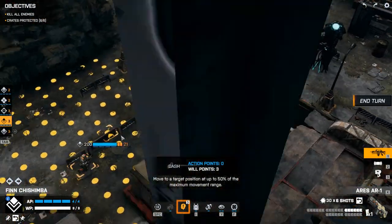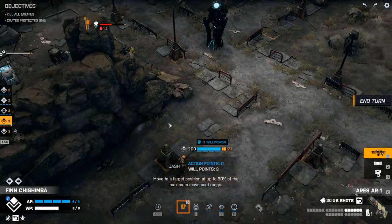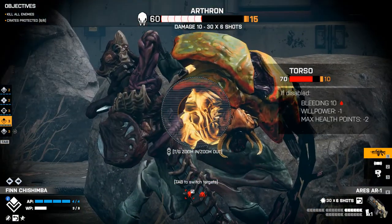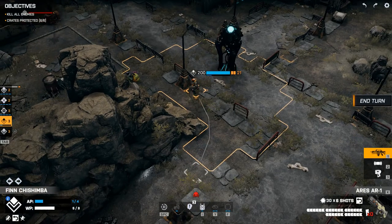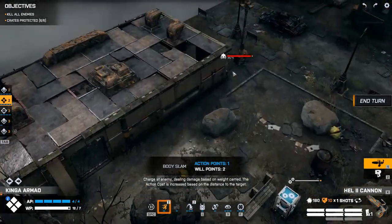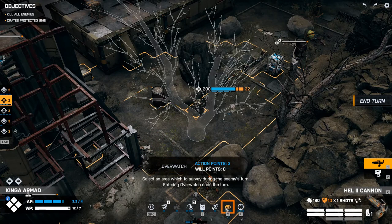Now you can dash — to where? Not to anywhere you're any use, unfortunately. But you can dash again — double time. And now you can fire your weapon — aiming. Nice, he's down! Let's reload. I think this is fine. Then we have you — can you body slam this guy? No, too far. Let's come up here, won't be able to see him there, and overwatch this way.